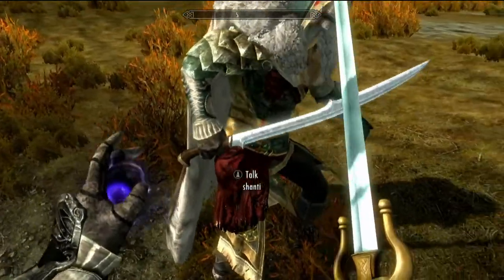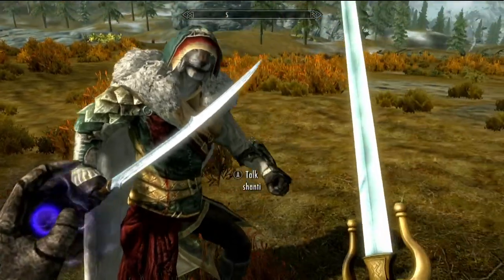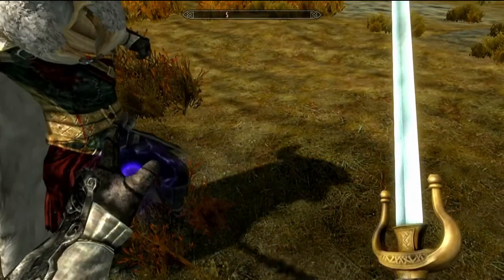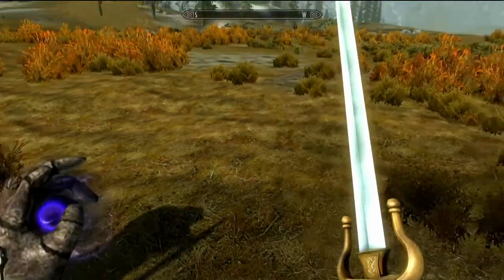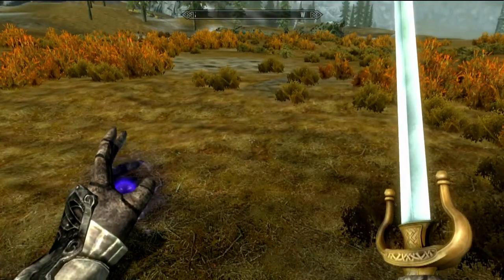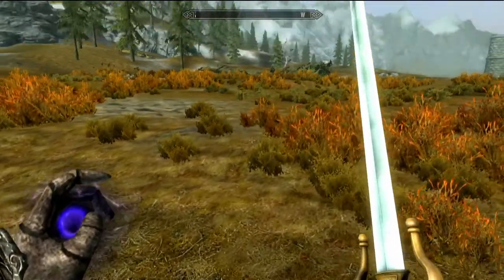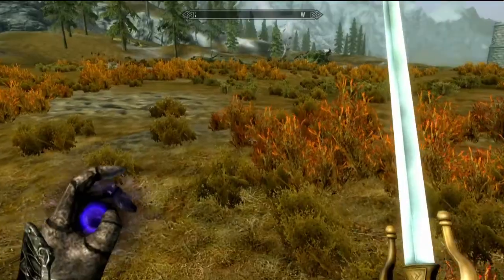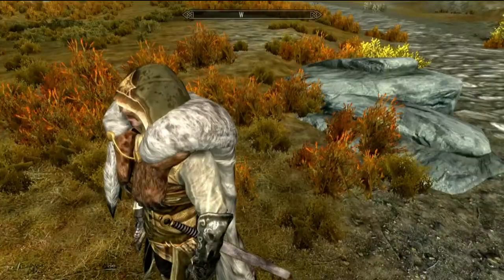He got a nice Khajiit blade I could make for him since we had a lot of cash. And I found myself a bandit chief sword — a nice little one. I don't know what kind of style it is, I believe it's called a triton sword, but it's a bit Celtic or Irish or something. It's just gold — just a basic nice sword. It's a bit rich looking. I think that's the best description of it.